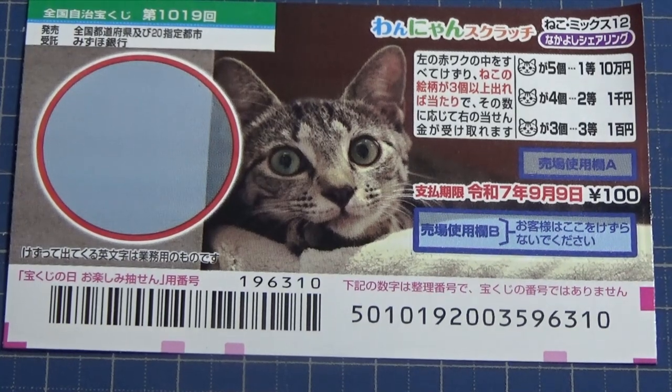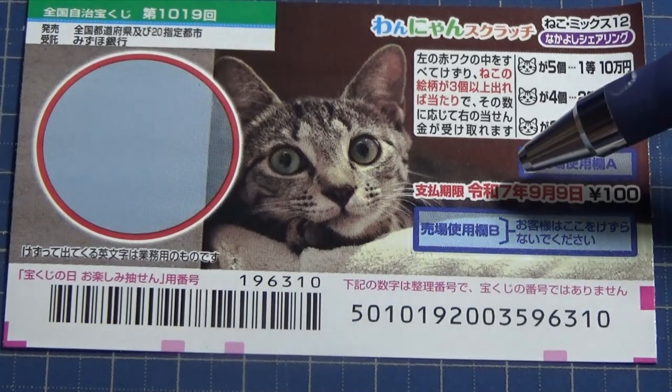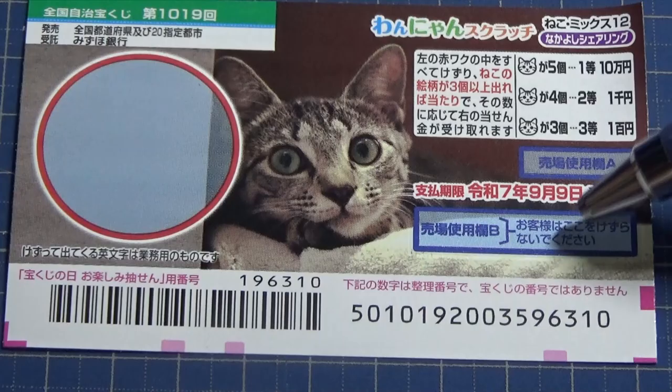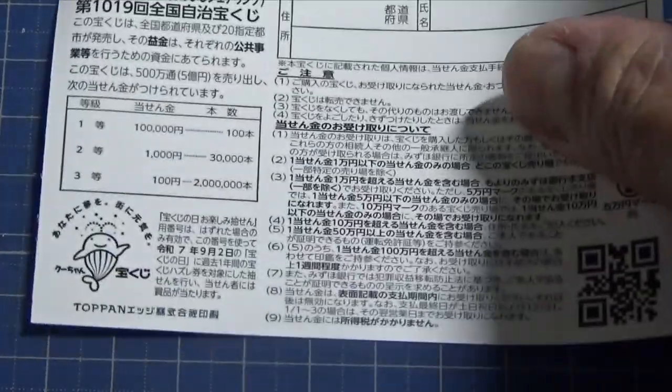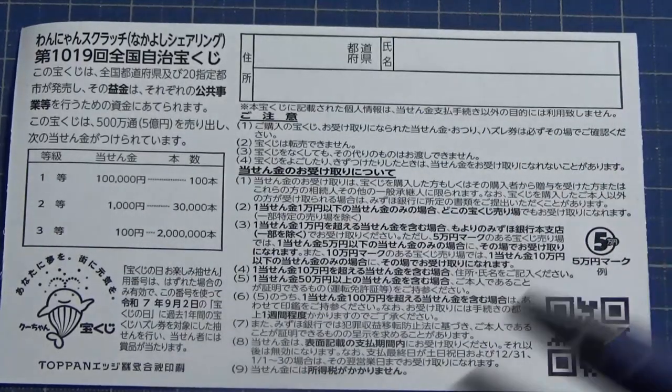So you need to find at least three cat heads. You have until September 9th, Reiwa 7 — that is 2025 — to claim your prize. Don't scratch the blue area. Quickly looking at the back, here is a breakdown of the prizes and the rules in Japanese.